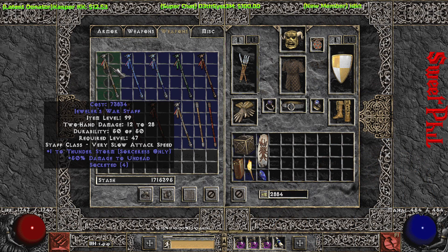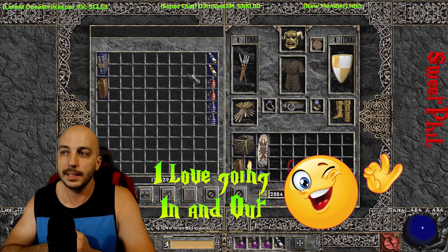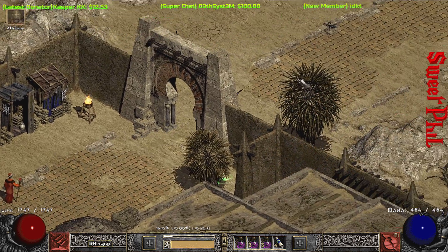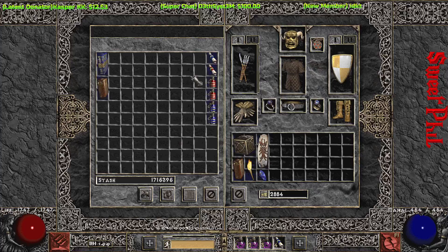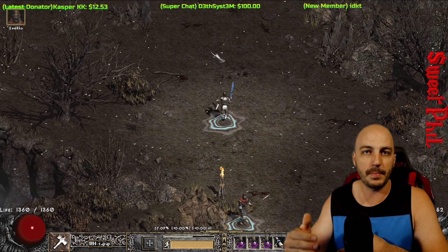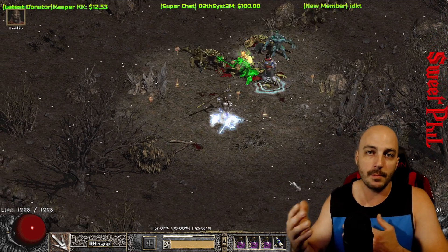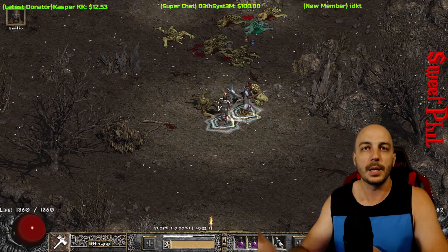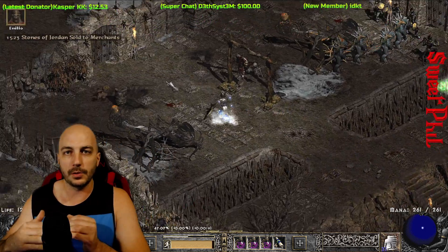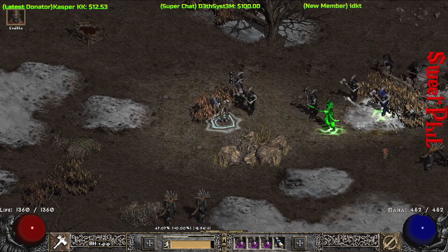People say to buy a Teleport Staff in Act 3 Normal, but it's not often you have a quarter million gold at that point. Usually when you do Baal runs you'll accumulate enough gold. Shopping is easy: run out, come back in, run out, come back in — that's all it takes. With the Teleport Staff, you can teleport right up to a pack so your mercenary aggros them, teleport backwards to pull your mercenary to safety, or skip past walls straight to the exit. It is that simple.